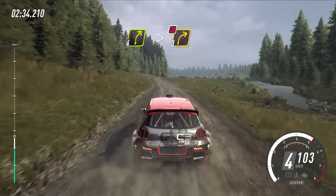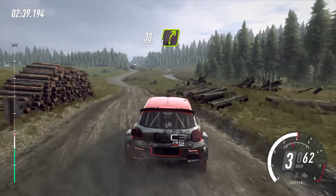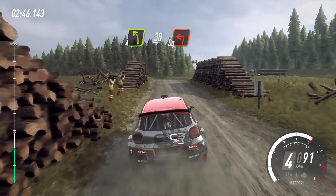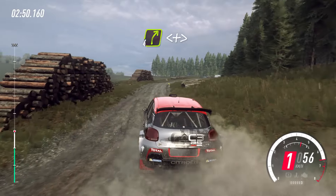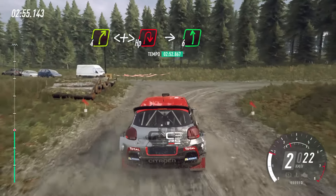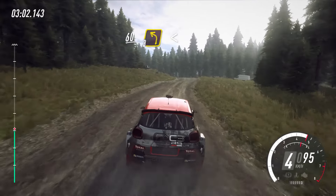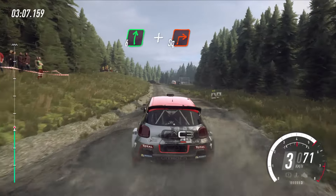4 right long, tightens 3, don't cut, and keep right into 6 left over 60. Keep right over 60, turn 3 left long, opens over crest, bad camber. 6 right over crest, and turns square right through gate.